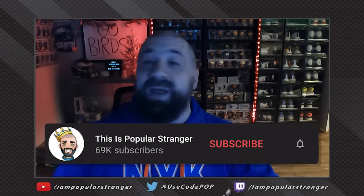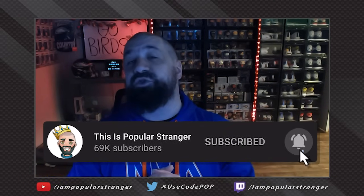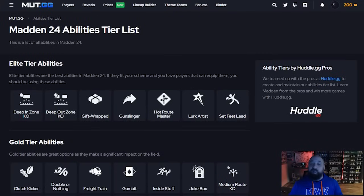What's going on everybody, this is Popular Stranger and we are back with another Madden 24 Ultimate Team video. Today we're going over the best defensive abilities currently in MUT 24 for Season 3. We'll update you when Season 4 comes out or if any meta shifts. The website we're using for this video is mutt.gg, specifically the mutt.gg abilities page.